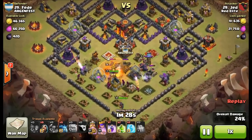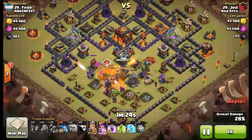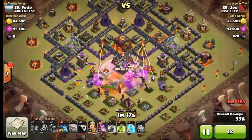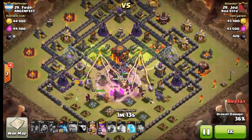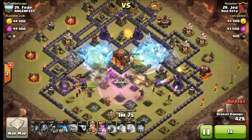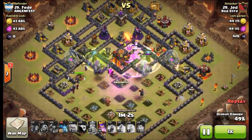A lot of people — even myself back when teaser-type bases were really popular — would just throw five golems in and let the wizards and witches tag behind. But it's actually smart to have a nice wide spread, as Jed did entering this base from the teaser side, the big open side. He spread the golems out so they're all attracting different point defenses varied along the center line of the base.